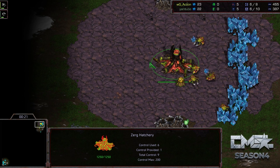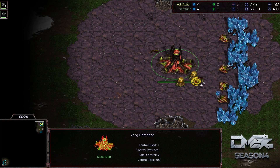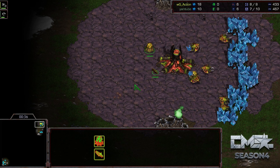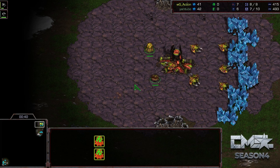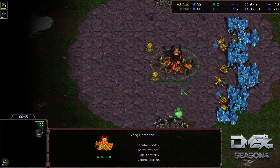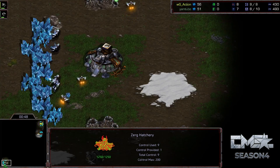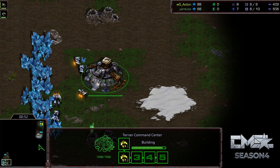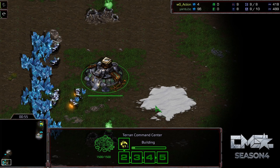Some very different games actually coming out of Action. Action choosing 3-hatchery openers both times. The second time, with Mass Burrowed Ling as kind of a trap to catch Rush when he moved out. Unfortunately, Rush didn't move close enough to the Burrowed Lings to make it work, but Action still had to try it because all his eggs were in that basket after he produced them and researched the burrow upgrade. So, didn't work out.